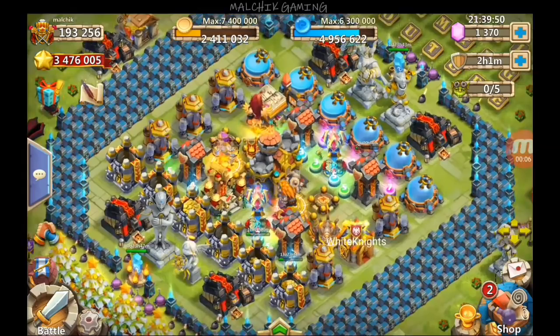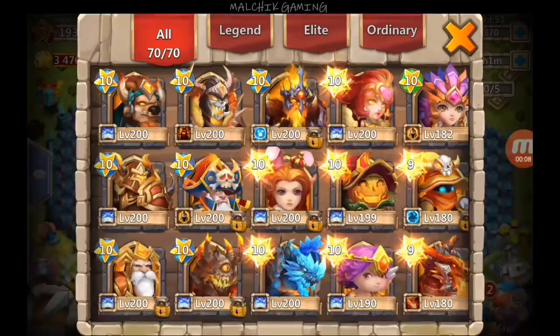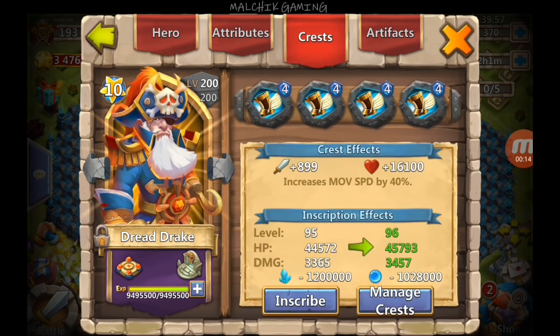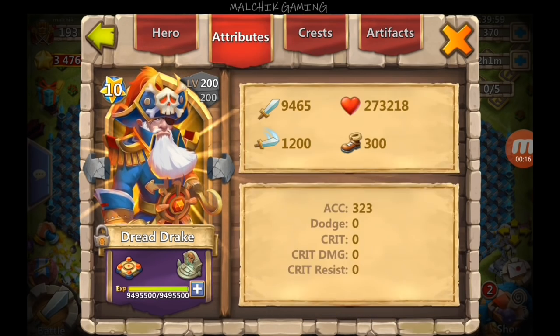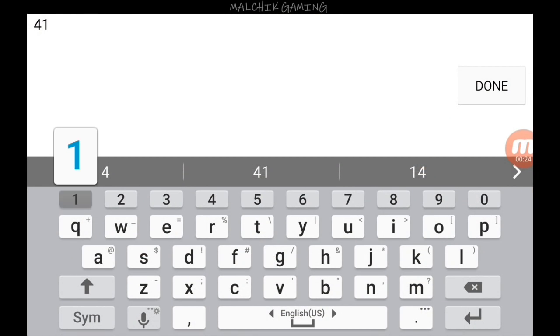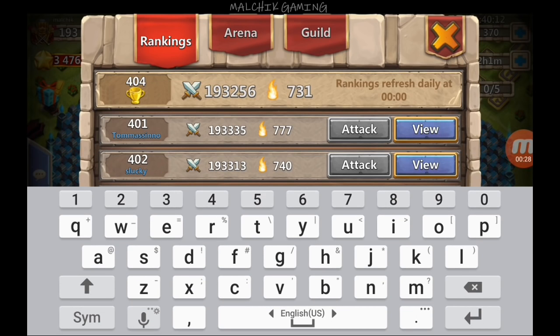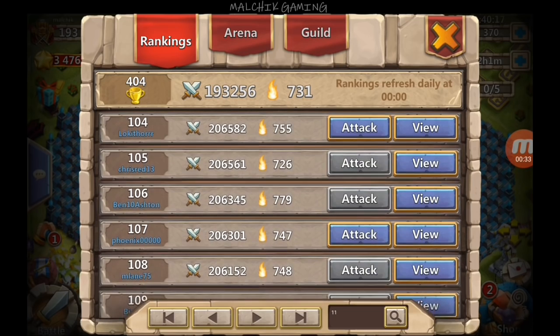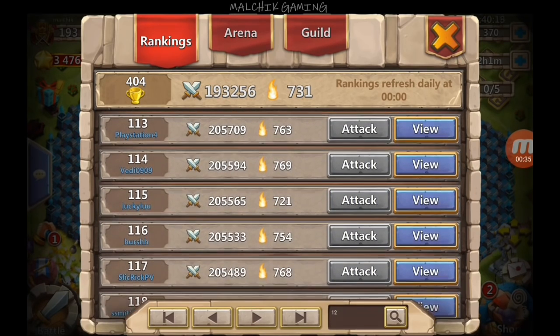Hey, how's it going gamers, it's Mao and welcome to Castle Clash. So I posted a video earlier asking if I should take my Dredge to 8 out of 8, and most of you said yes. A few people said I should put Bulwark on him — I kind of agree, but I don't have Bulwark. I already have six out of eight War Guards, so I'm just going to continue taking him to 8 out of 8.